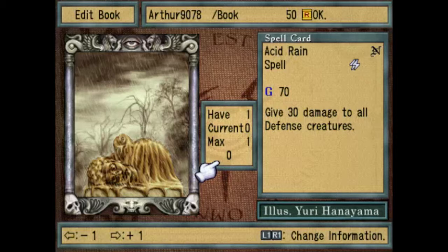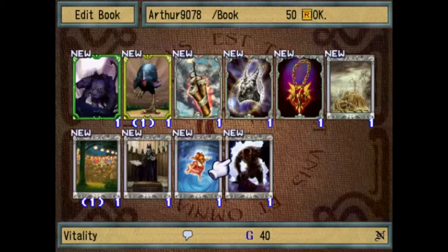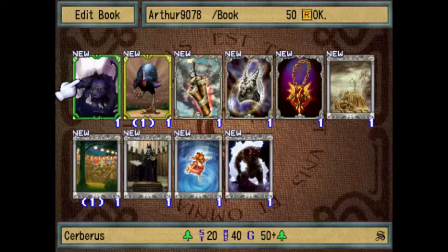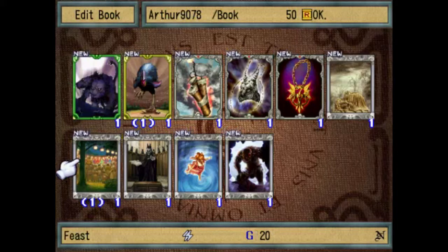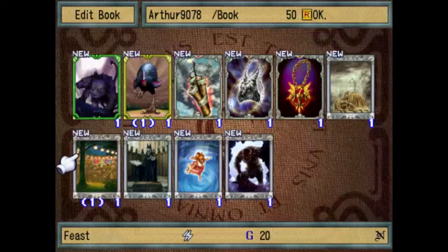Acid Rain deals further damage to all defense creatures — well, defense as in the creature's assigned role on the board. You can't use it on offense. It can be useful in some situations, but it can also be destructive if you also use defense creatures. If you don't, this could be your card. It's pretty much an evil blast against all defense creatures, basically, and cheaper too.